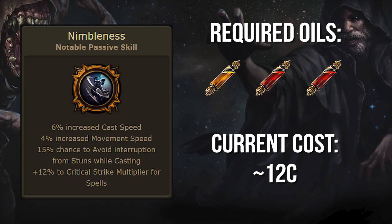This is probably my favorite node on the tree for generic crit-based casters. It gives a decent amount of crit multi and cast speed, as well as 4% increased movement speed, which is not an easy stat to come by. Plus, it's extremely cheap, even for this list.